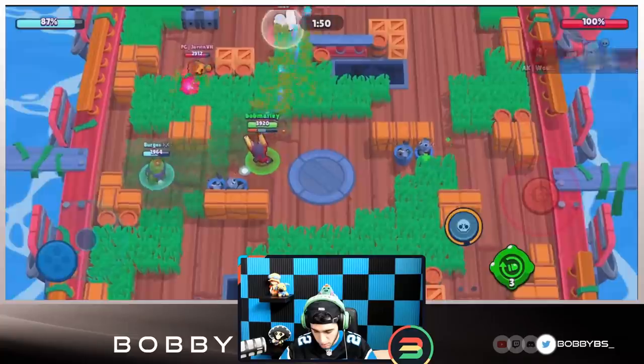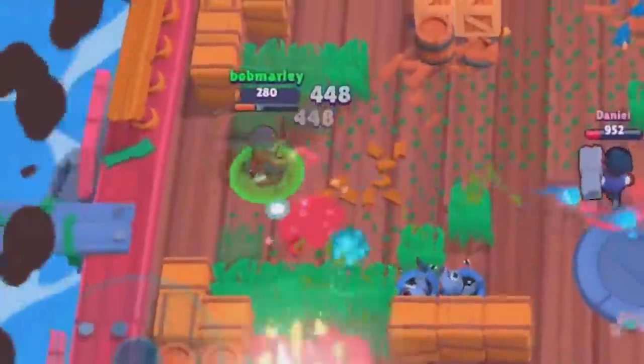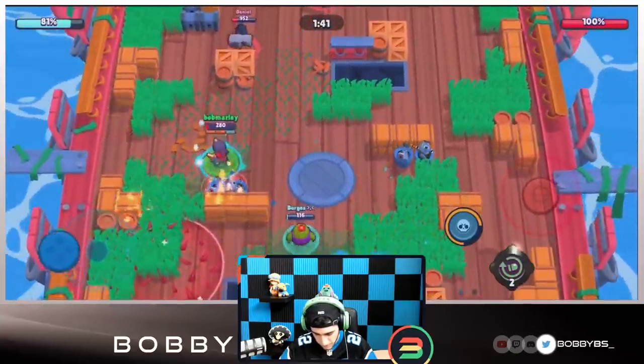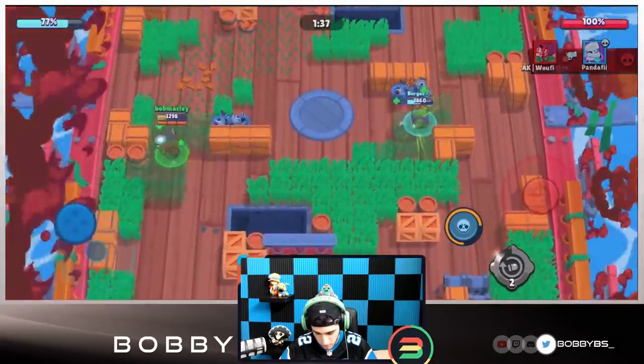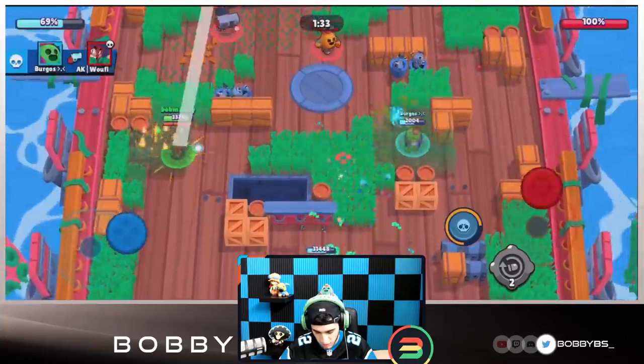We should try and break some grass here, that would be really important. We are able to break some and we're gonna be able to get that kill over there. We're still alive, just gonna kind of walk away. Rosa on the safe isn't a big deal because Rosa doesn't do a ton of damage. Burgos should be able to finish him off.